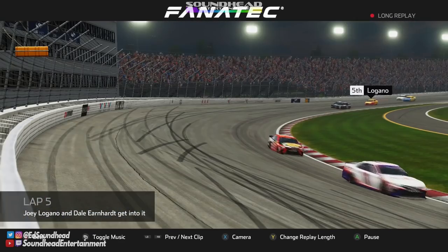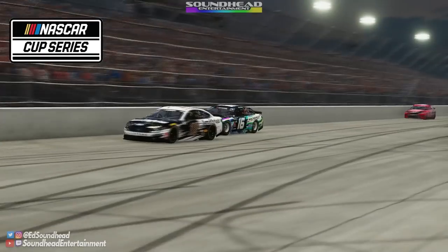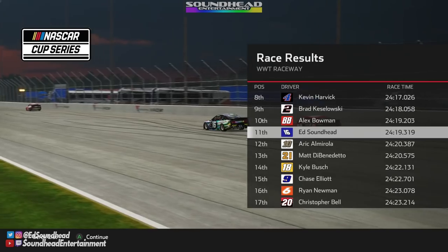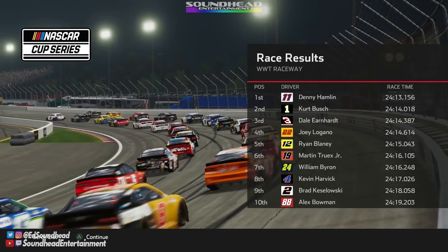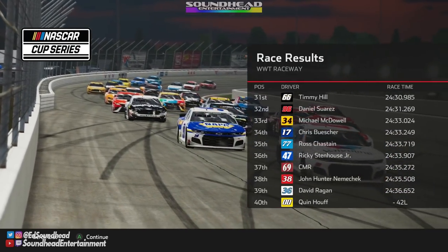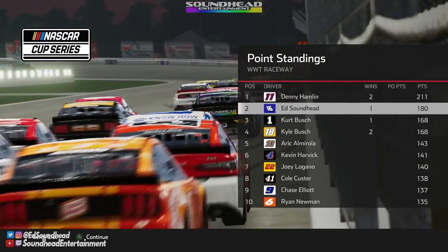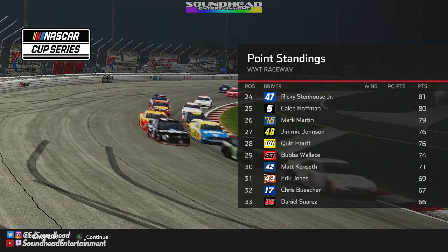Replays show the contact with Dale Earnhardt right from the start — that probably jinxed the day. The big send on Almirola sends him heavy into the wall. Race results: curse him, Denny Hamlin has won another race — rather unfortunate since we need those points. Dale Earnhardt finishes third, a nice recovery. Denny Hamlin extends his points lead to 31 points, which is basically all I have to say about that.